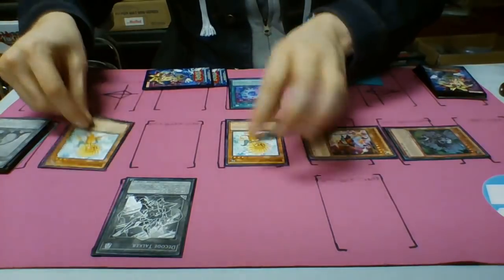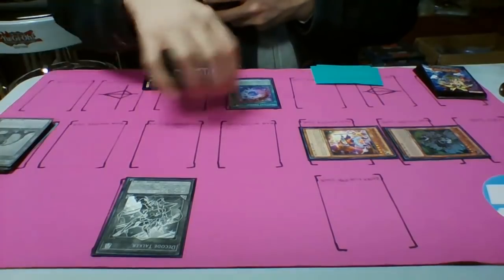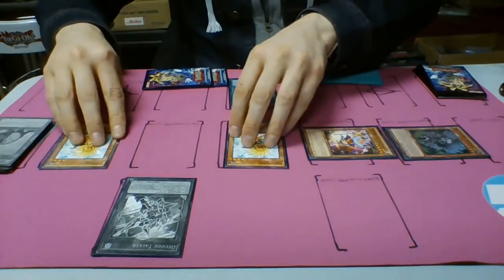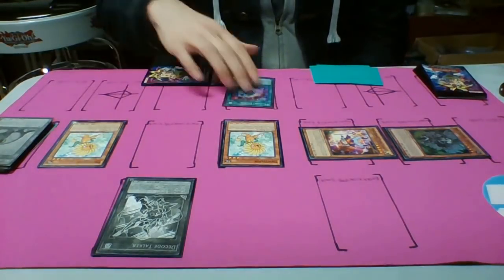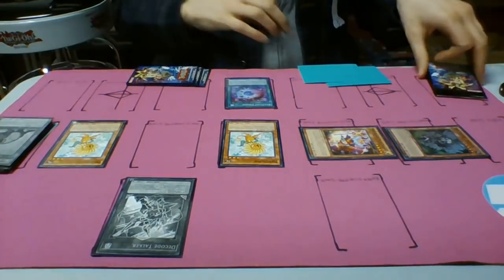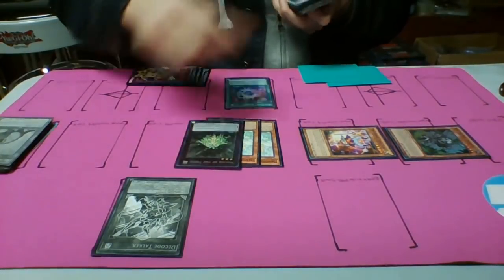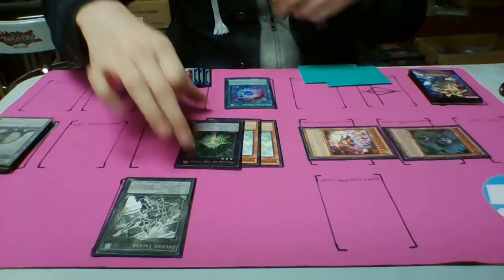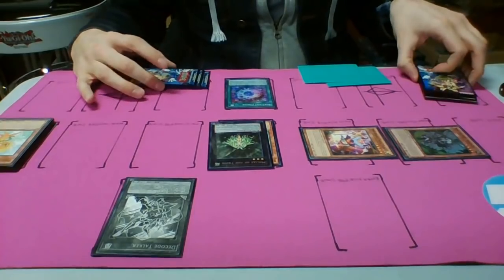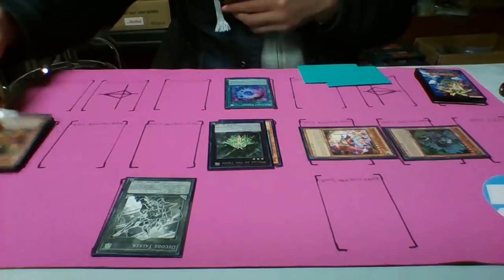Rescue Ferret summons the monsters to your linked zones — so you can only summon to your linked zones. In OCG they have two Dandelions, so you summon two Dandelions. Then you exceed summon one of my favorite cards, Meliae of the Trees. You get to detach material from her and either monster reborn a plant or send a plant from your deck to the graveyard. For this combo, we're going to send one from the deck to the graveyard — so we'll send Lonefire Blossom.